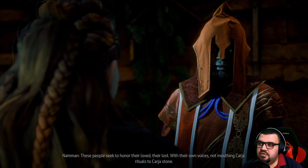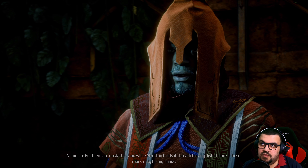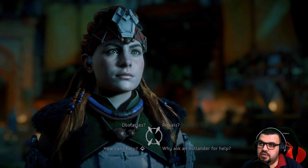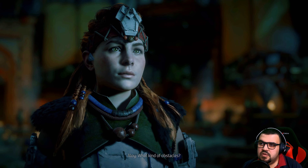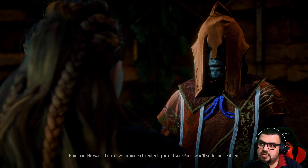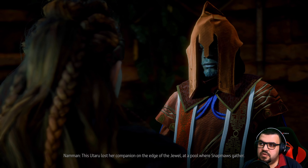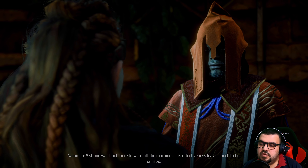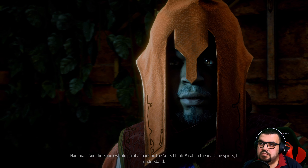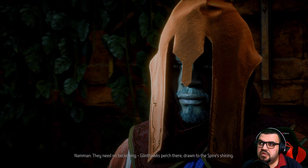These people seek to honor their loved ones through Carja mourning rituals, but there are obstacles while Meridian holds its breath for any disturbance. The first problem is an Oseram who seeks to visit the Shrine of Kings but is forbidden by an old sun priest. The second is Utaro, who lost her companion at a pool where Snapmaws gather. The third is a Banuk who would paint a mark on the Sun's Climb, but Glinthawks are drawn to the spires there.